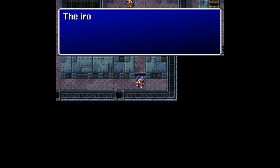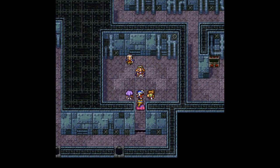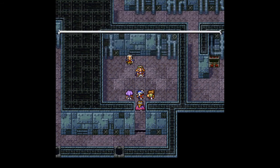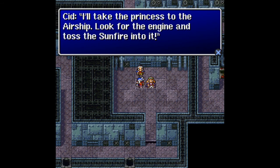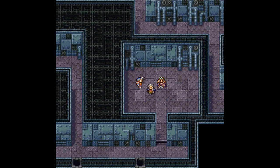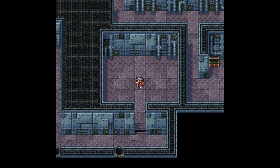Going over here — the iron bars were forced open. Why can't we do that with the other iron bars? Whatever. Princess Hilda — guess we must kneel again. It is so good to see you. I'm afraid they captured us when we came for you. Well, let's go. Hurry. Seriously? That's it? What about you, Cid? I'll take the princess to the airship. Look for the engine and toss the sunfire into it — this big will blow up then. So I'll have my baby ready for takeoff. Sweet. And off they go, very very slowly. And where will you be able to escape the dreadnought? It looks like we're going to have to find out next time.